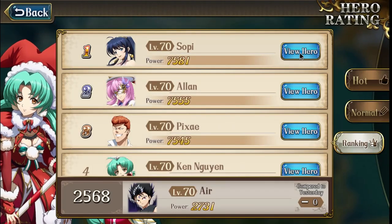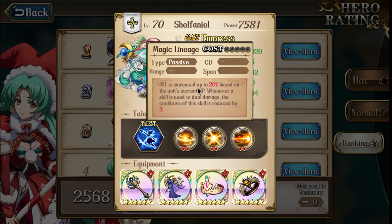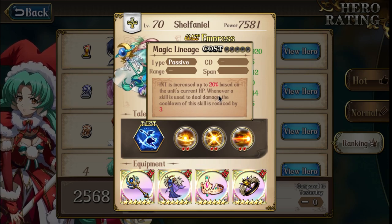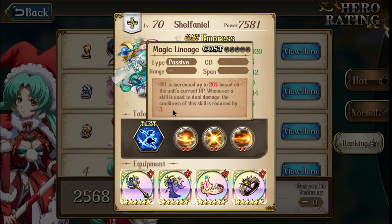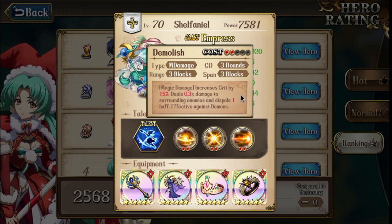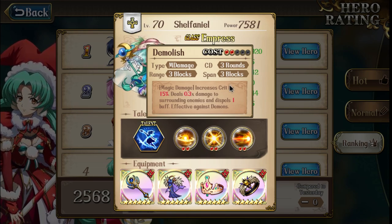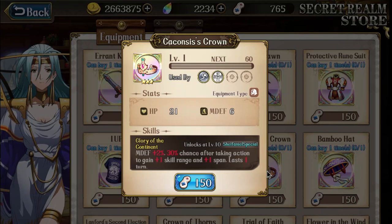It gives you an extra range even though it's 30% chance. At six stars, whenever a skill is used to deal damage, the cooldown of Demolish is reduced by three turns — meaning you can spam Demolish almost every single turn. Once it cools down you have a chance to increase your attack range. This is really really good if you use Shifanio regardless of PvE or PvP — 100% you should get this. For PvP especially it's a no-brainer.